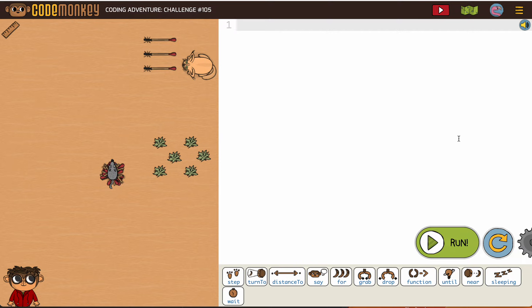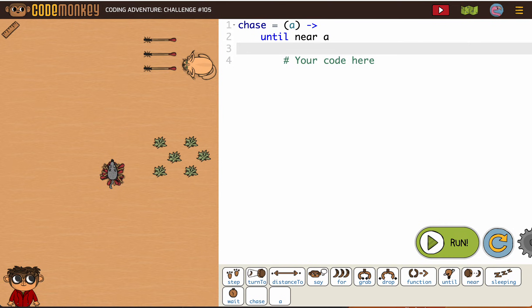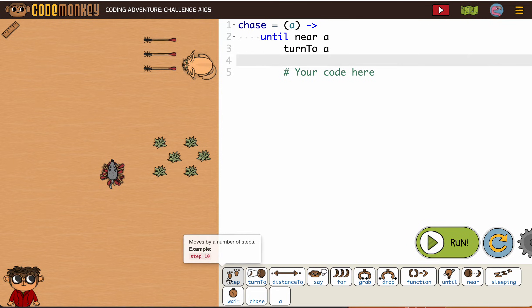So we're going to start by defining chase — not capital — and I'm going to use A as my parameter for chase. Then we've got to put a few things in: until near A, turn to A, step, distance to A.